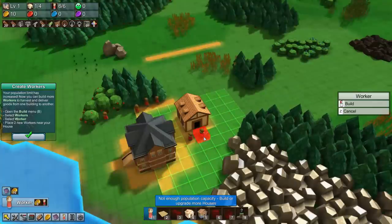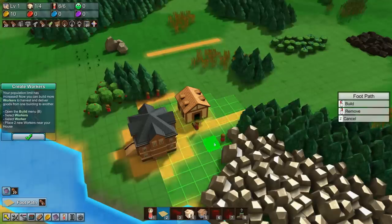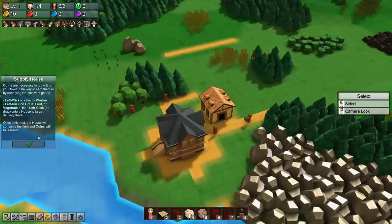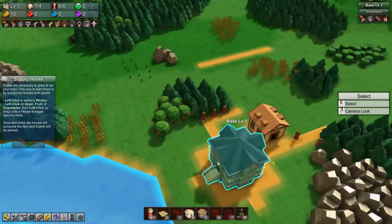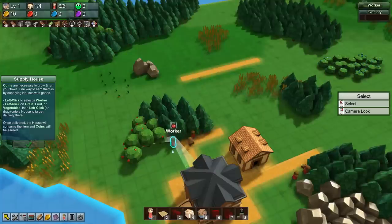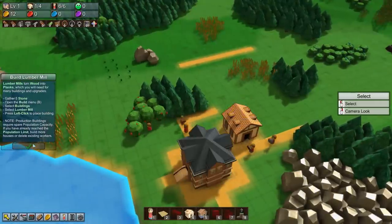We got to place two new workers near the house. More workers — go grab some stone, go grab some more wood. We're looking bang up right now, look at this efficiency. Coins are necessary to grow and run your town. We're already gathering fruit so that should be cool. Once delivered, the house will consume the item — it wants me to take the food to a house. There we go, get it for me. We've got ourselves two shiny new nickels ready to go.